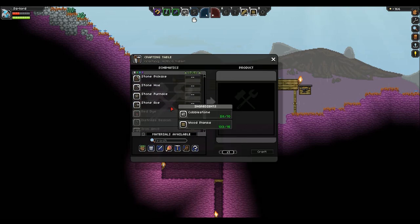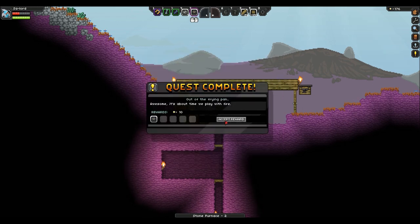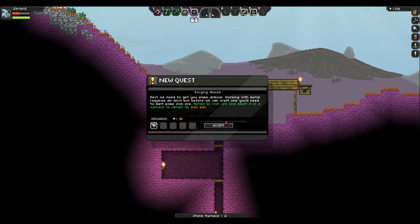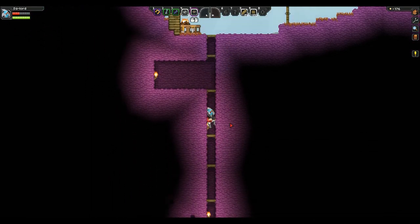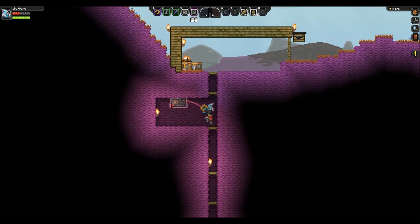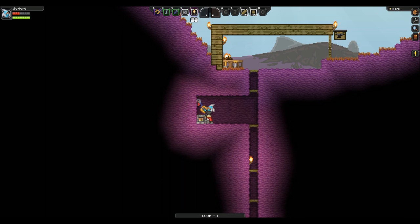Stone furnace craft quest complete. Next we need to work with metal, but that requires an anvil before we can craft one. We need to melt some iron ore — obtain two iron ore and smelt it in a furnace to get an iron bar. So two iron ore makes one bar, though I'm not sure what it takes for armor.